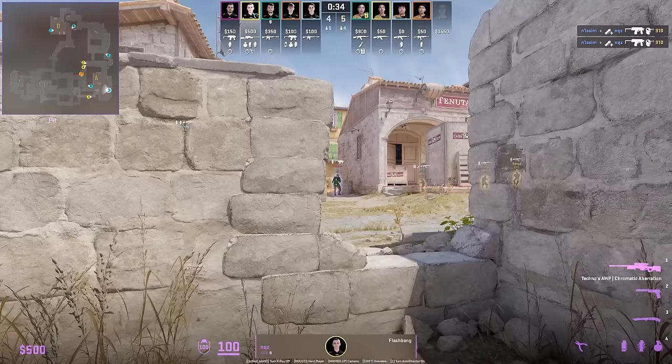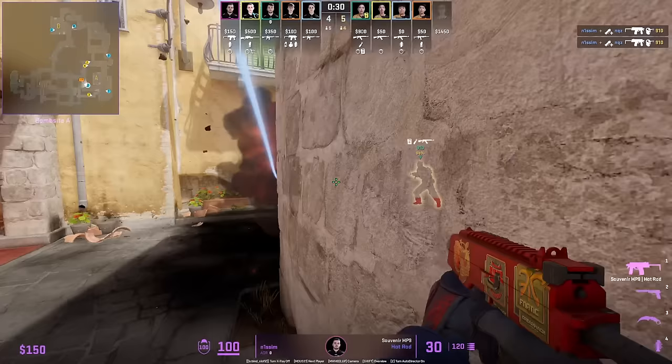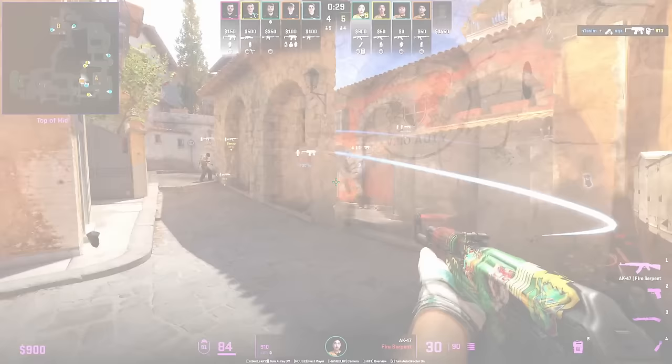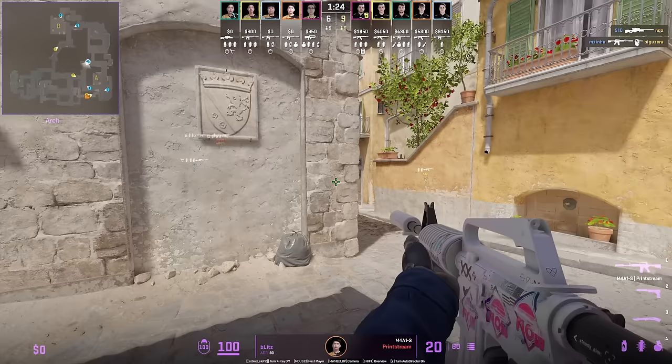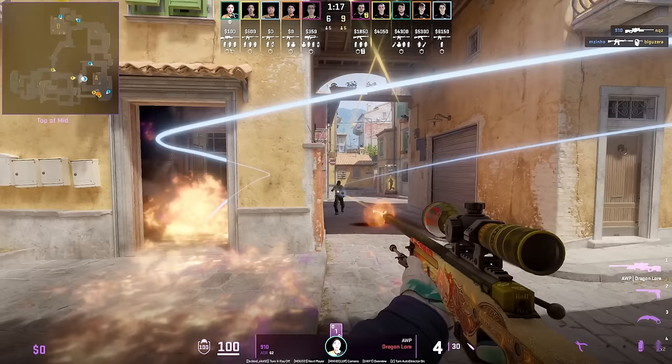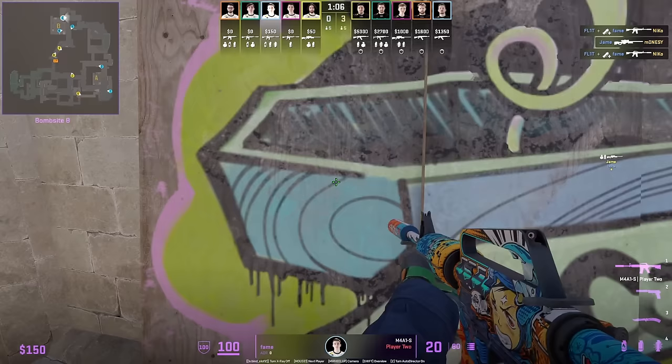After Payne's defensive Molotov at mid ends, NQZ throws a nade then follows with a flash. From the T's perspective, the nade forces him to look away because he thought it was a flash, then he gets flashed. Blitz Molotovs off boiler, giving his teammate full cover to peek from the other side of mid.